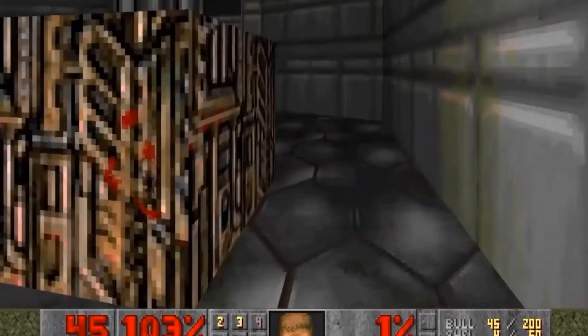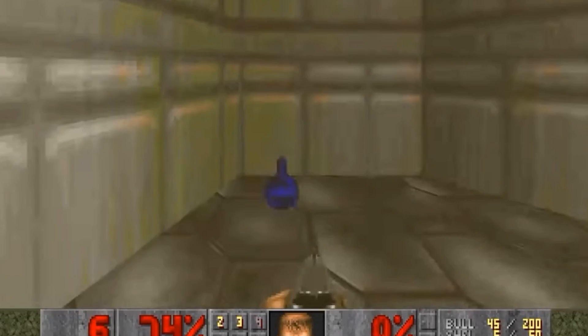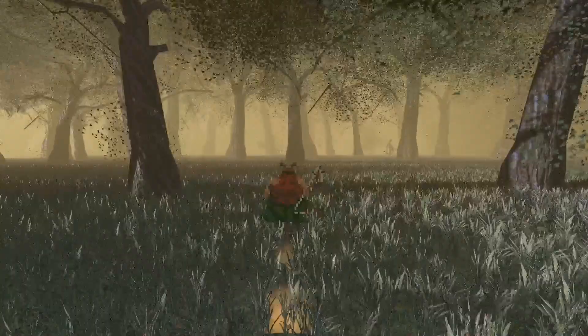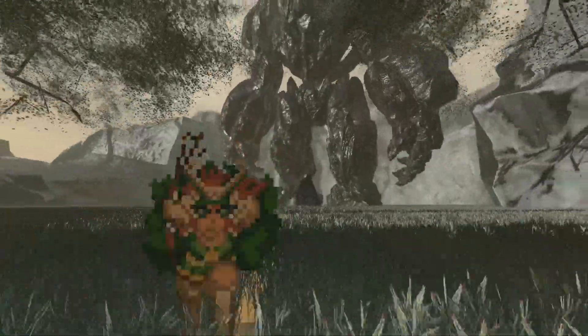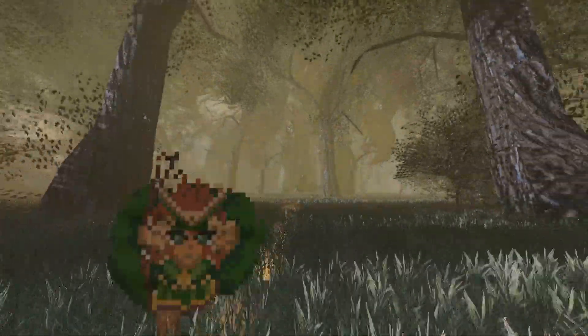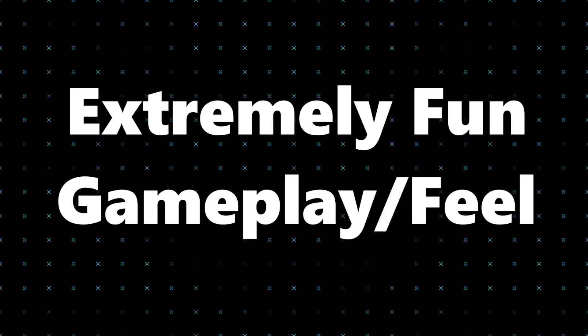I kind of feel like when games have pixel art enemies in a 3D world, it can really limit what can be done from a gameplay standpoint, since they're essentially just a billboard. So for Sacred Forest, the main character and all NPCs will be done in pixel art, but all enemies will be done in 3D, because I want to satisfy my rule of a strong visual style without stomping on my second rule, which is to have extremely fun gameplay and feel.